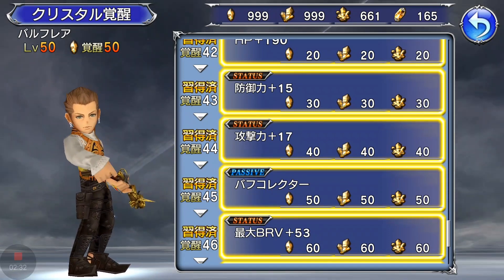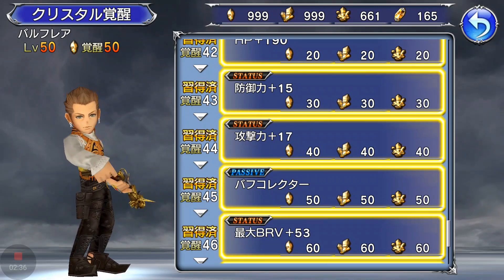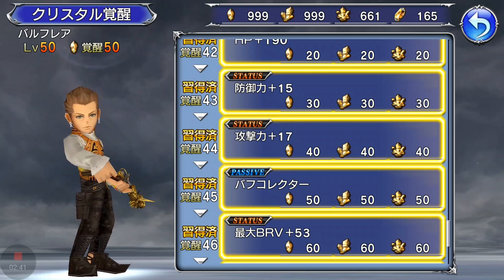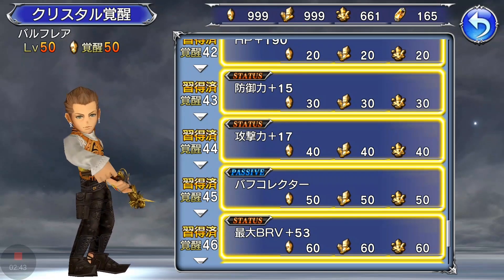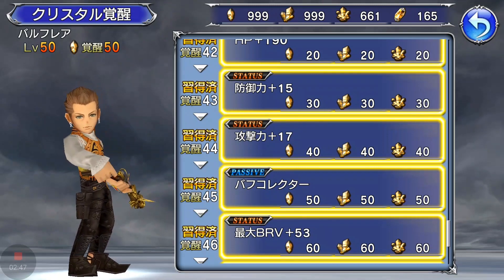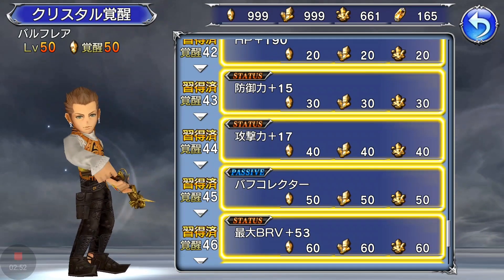At level 45 we get Buff Collector: Balfair's maximum brave increases when he has at least two buffs active. That's pretty good — if we're stealing buffs we get a max brave increase, which means more damage, especially with Graceful Aim. With a higher brave threshold we can go for greater lengths when using Graceful Aim.